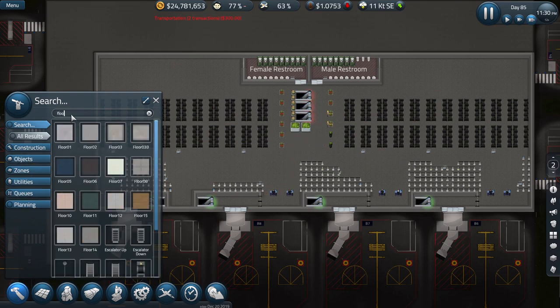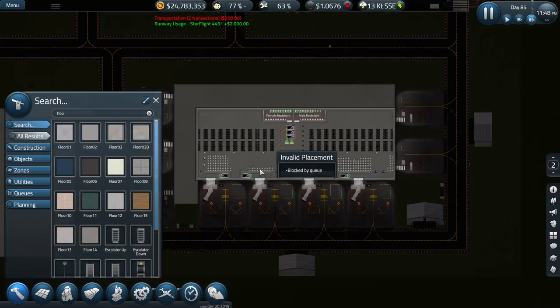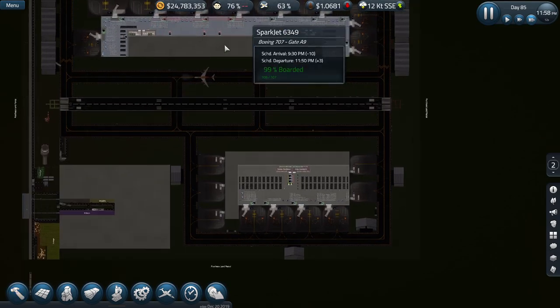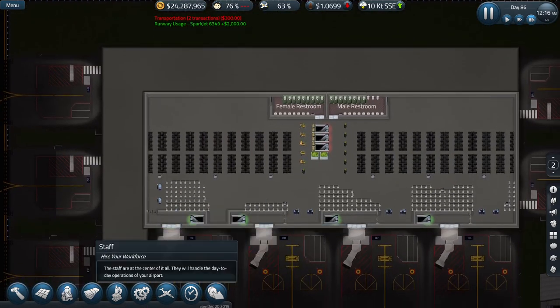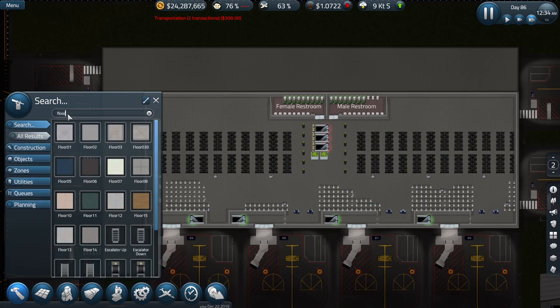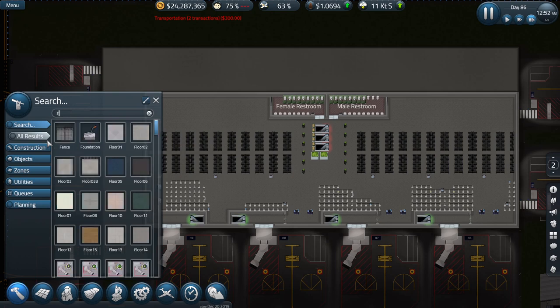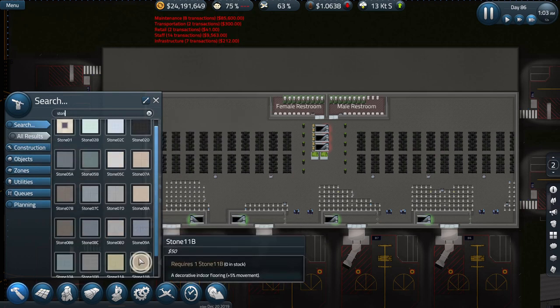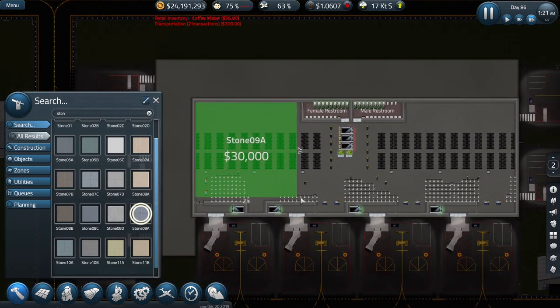Looking at flooring - can't remember what we used elsewhere. It's this bluish color, yeah. Let's continue that, let's not mess things up too much. Actually I think it's stone, not floor - it's stone we're after. Yes, stone 9A. Let's grab that and run it through here.